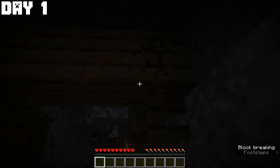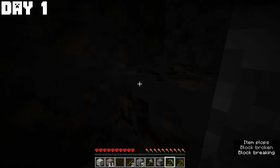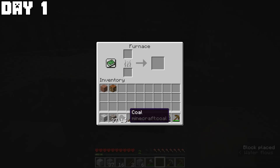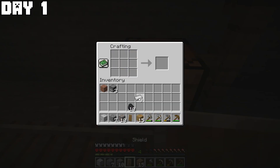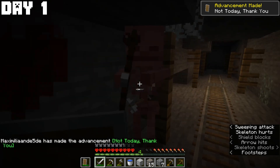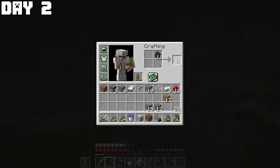On day one I found a mineshaft to get some wood, made a crafting table and a pickaxe, then a stone pickaxe and a furnace. I started mining a lot of iron and some coal, nearly got blown up by a creeper, smelted the iron, and made an iron pickaxe and iron armor. I got a shield, some string from the mineshaft, fought a skeleton, made a bed and went to sleep.